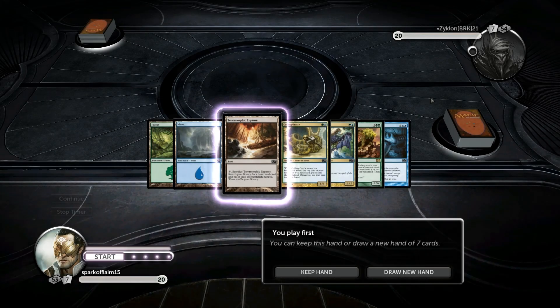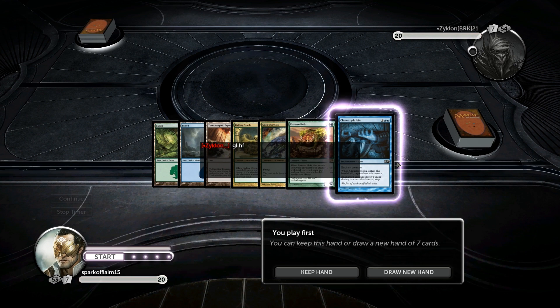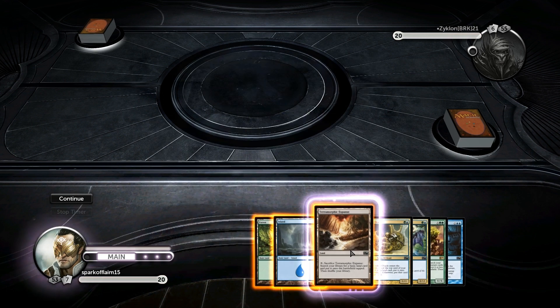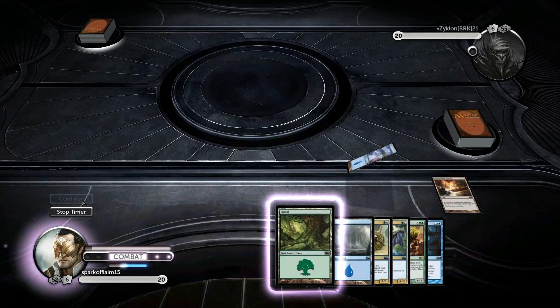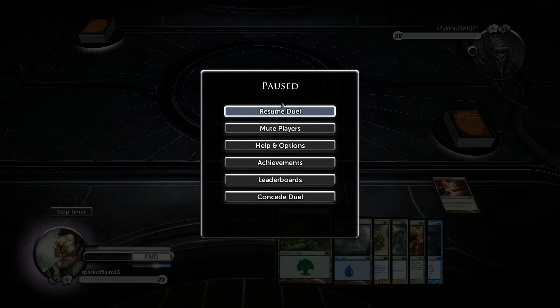What's going on guys, Spark here and we are back again with Skies and Scales. I like that — we play first, we'll keep the hand. Now this deck is very, very weird, it's going to be a lot different than what we usually do.